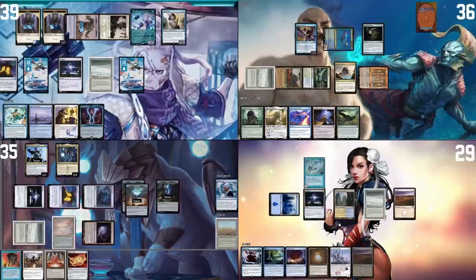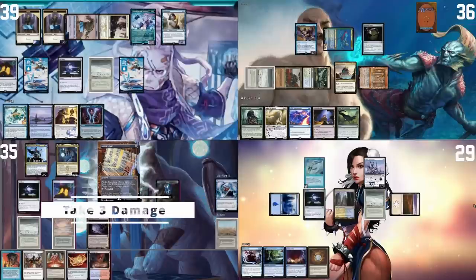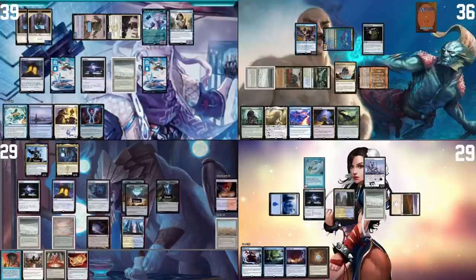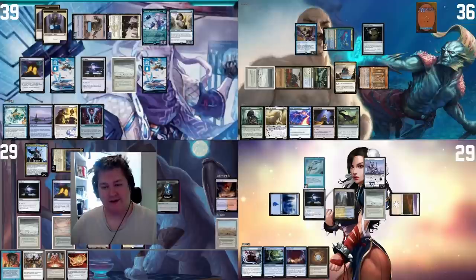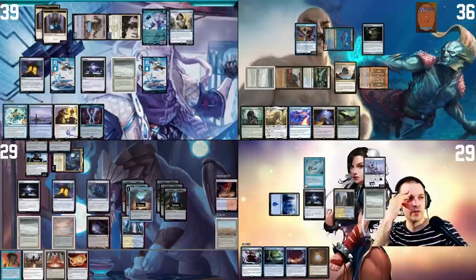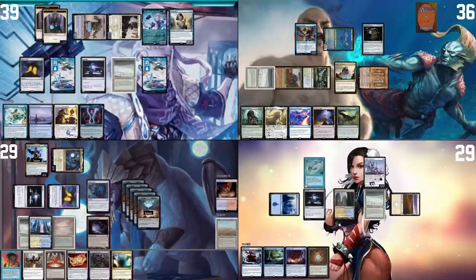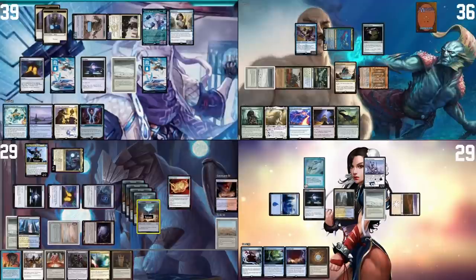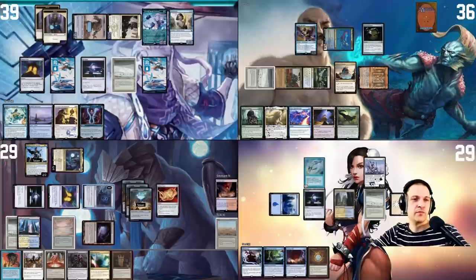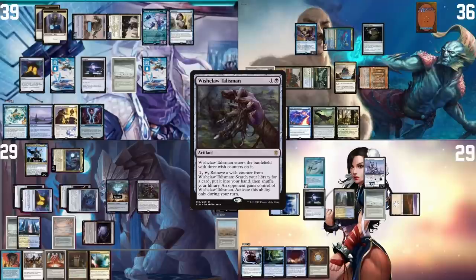My turn — untap, pay for fish, play a land, and tap for an Esper Sentinel, then pass. On my turn, land is Scalding Tarn, I fetch a Hallowed Fountain paying two life, then go to combat and attack Jordan for six flying. Tivit's trigger — we vote for two clues. Opponents give treasures. I tap Sol Ring and Mana Crypt for six mana, crack all three clues to draw three cards. I cast Felwar Stone with the mana, then tap it for two to cast Wishclaw Talisman, passing the turn.